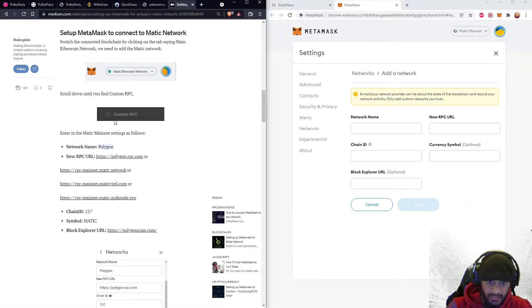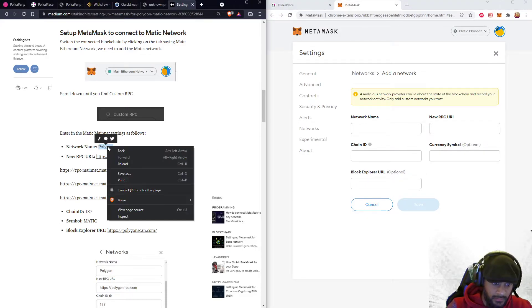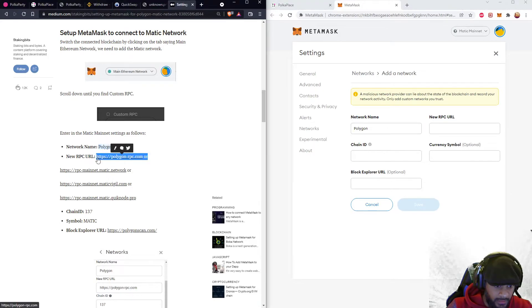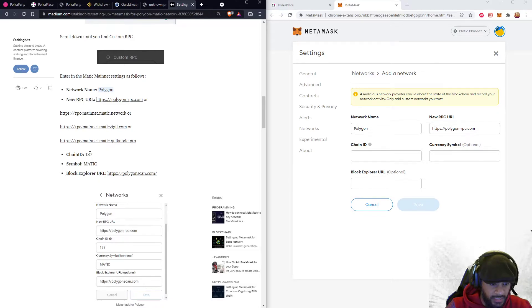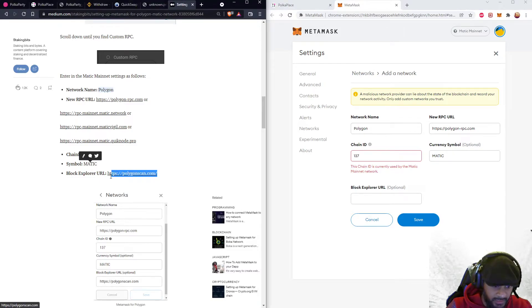Then you come over here and click 'Add Network.' The network name is going to be 'Polygon' — you copy this and paste it over here. The new RPC URL is going to be something like this, the chain ID is 137, the currency symbol has to be MATIC, and the block explorer has to be this.